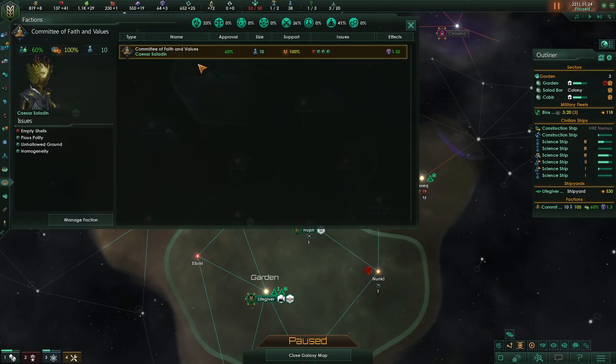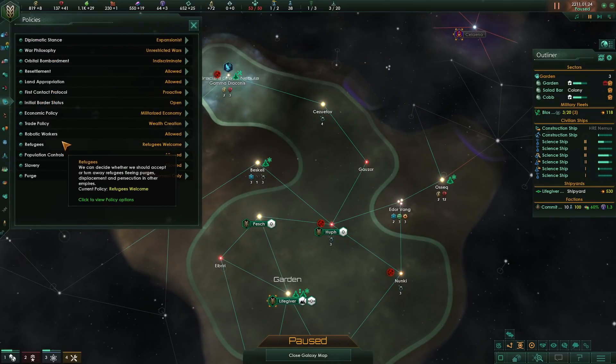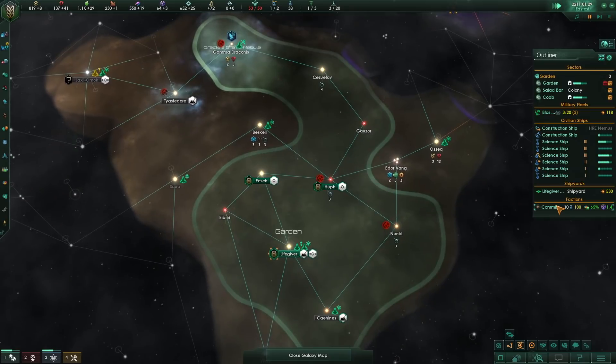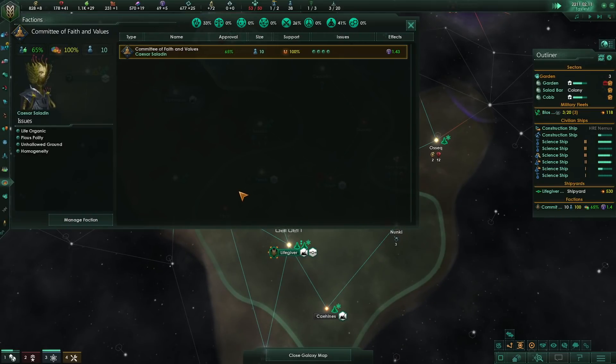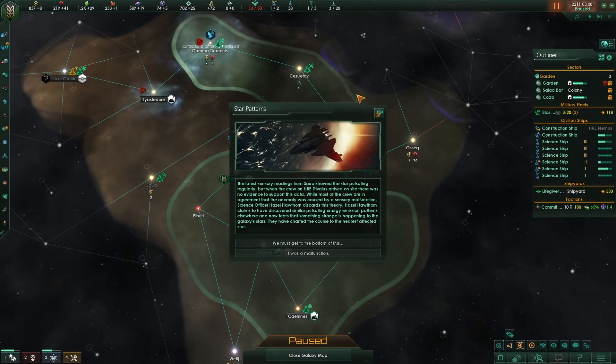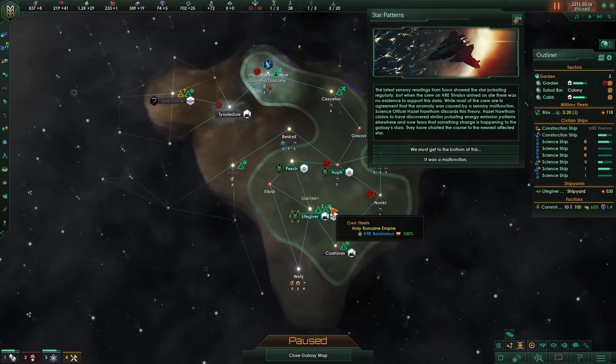Hey, our factions are spawning. Oh yeah, we are spiritualists. We are going to ban robots, which will make the spiritualists happier. There we go, 65. Which is giving us quite a bit more influence now. More factions are going to shake out soon. Star patterns — I don't remember what this leads to. Does it lead to like mineral-rich systems or something? Again, having early influence is really good for expansion though. I kind of want to Google it.